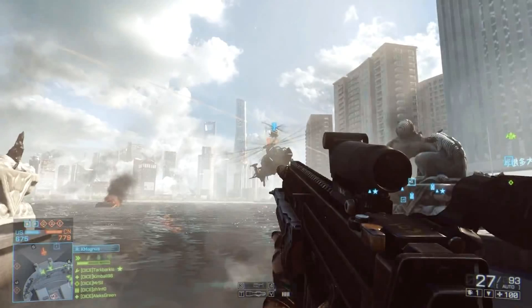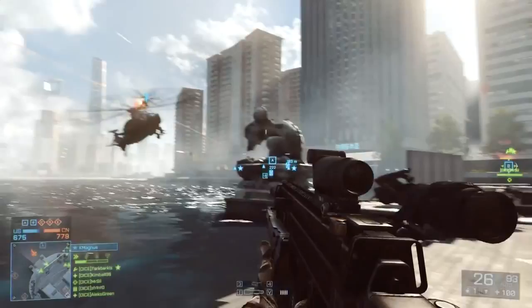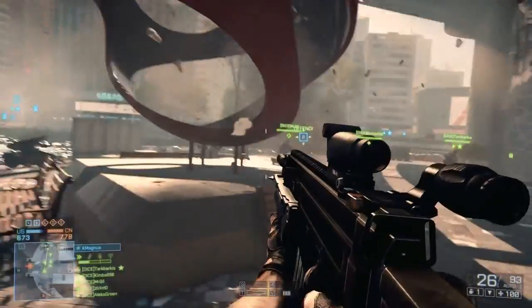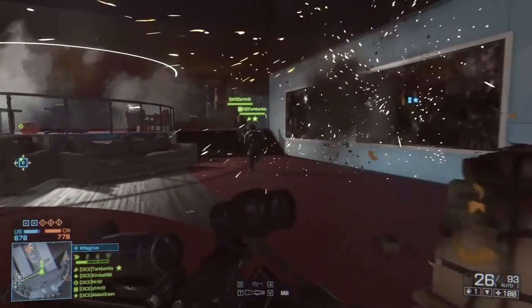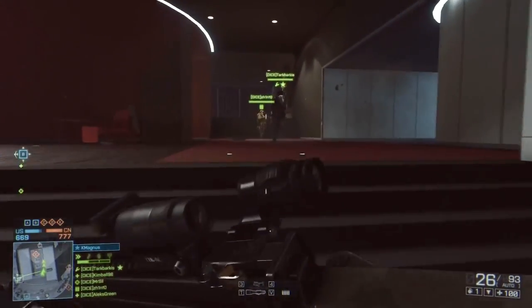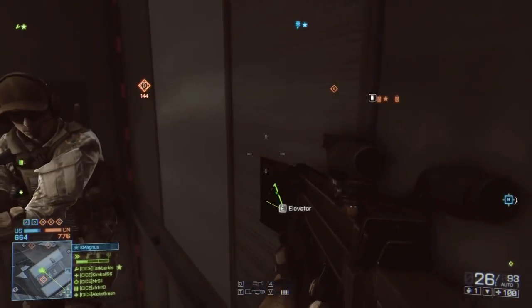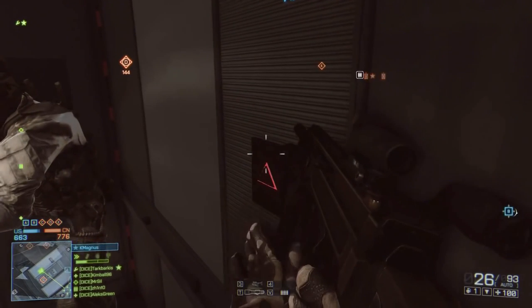I paused it here because we're seeing hit markers with an assault rifle on a helicopter, which means small arms are now going to do damage to helicopters. You could do this in older Battlefield games, but for some reason they took it away in Battlefield 3. It's a great addition — it means infantry units without anti-air weaponry can still pick away at helicopter armor, making sure helicopters can't just dominate a squad of soldiers without serious repercussions.